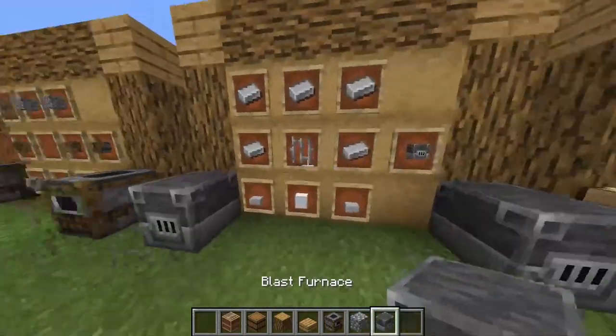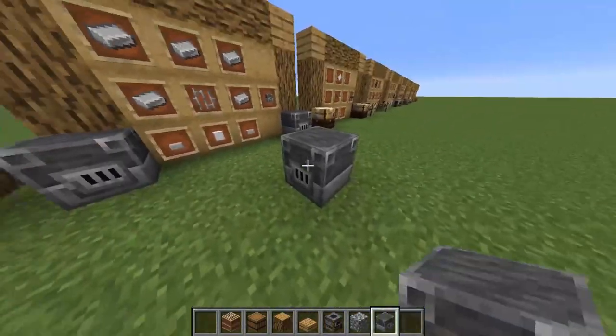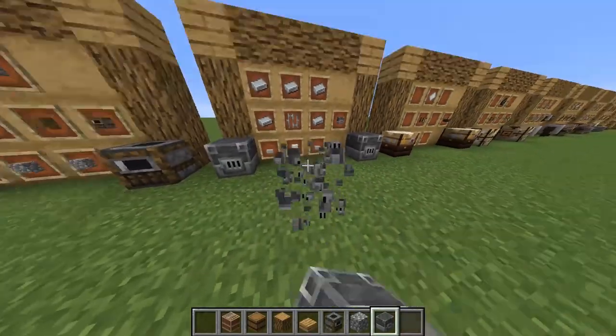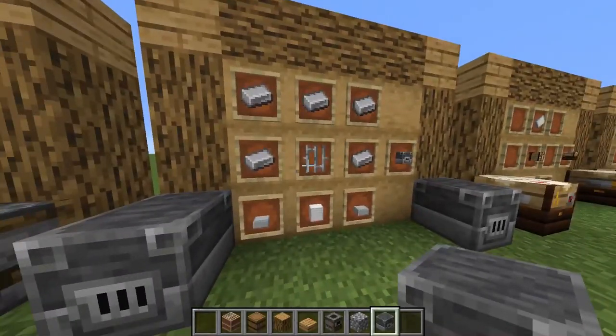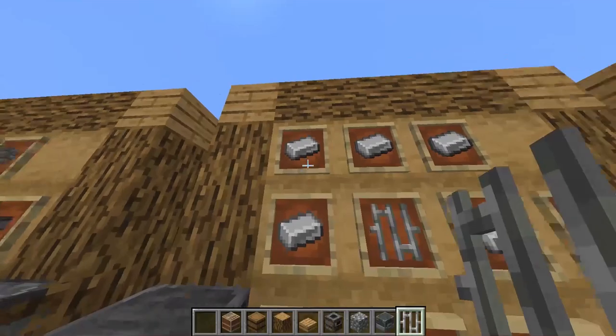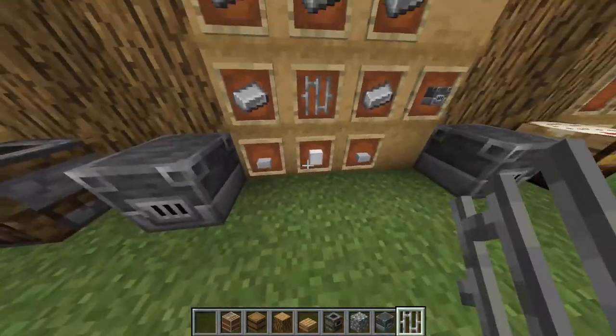This is the recipe I took the most time to make, because it has the most ingredients — for the blast furnace. And this would be, if they do have this recipe, the first one to incorporate iron bars. So this recipe has 5 iron ingots, iron bars, an iron block, and 2 slabs.